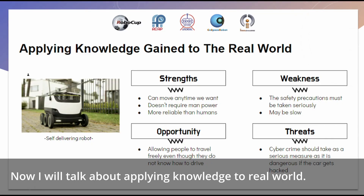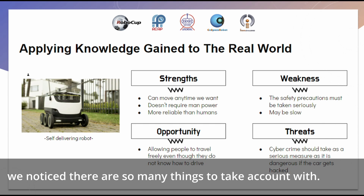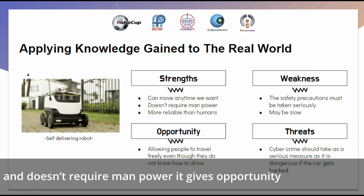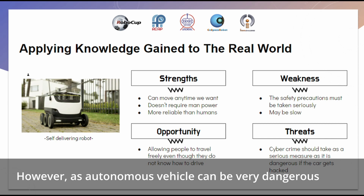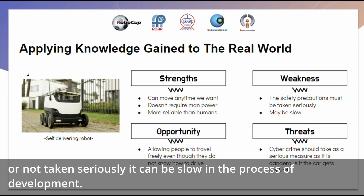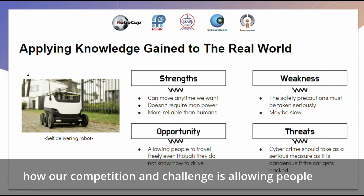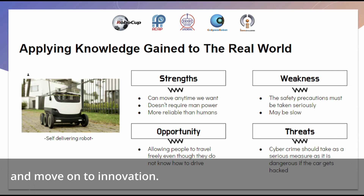Now I will talk about applying this knowledge to the real world. Comparing autonomous vehicles with CoSpace-based rescue simulation, we noticed there are so many things to take into account. Since autonomous cars can be moved around as we want and don't require much manual input, they give opportunity to people who can't drive. However, autonomous vehicles can be very dangerous, and if safety precautions such as protection against hacking and data overflow are not taken seriously, it can slow the process of development. Comparing the two different robots, we noticed how our competition and challenge is allowing people to consider more options as they develop technology and move on to innovation.